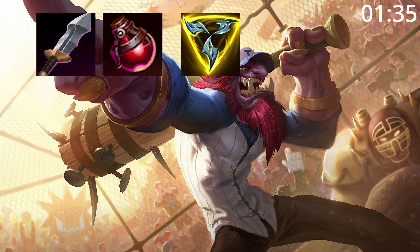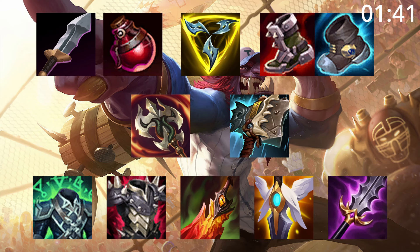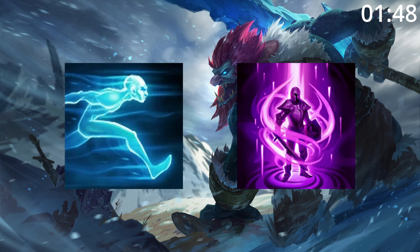For build orders, start Blade and Pot and go into Triforce and Tier 2 Boots. After this, a Ravenous Hydra and Hullbreaker will make you an incredible split pusher before finishing your build with any of these as needed. For skill orders, start Q then W then E before maxing Q then W then E, taking ult whenever you can. For summoner spells, take Ghost and Teleport.